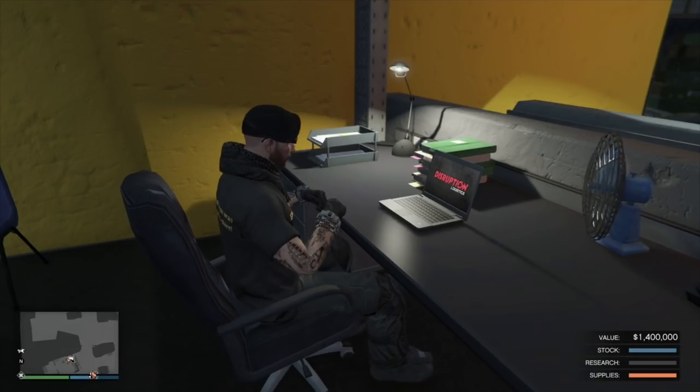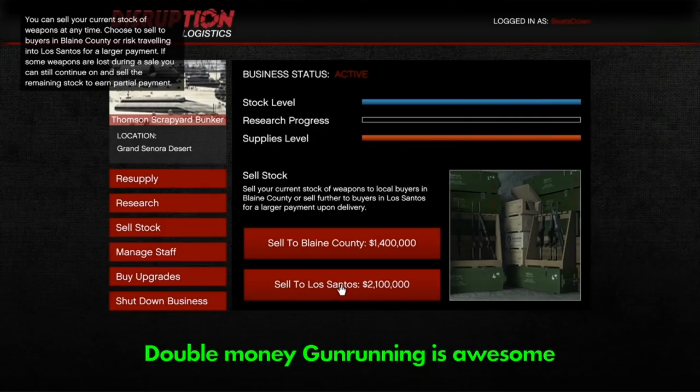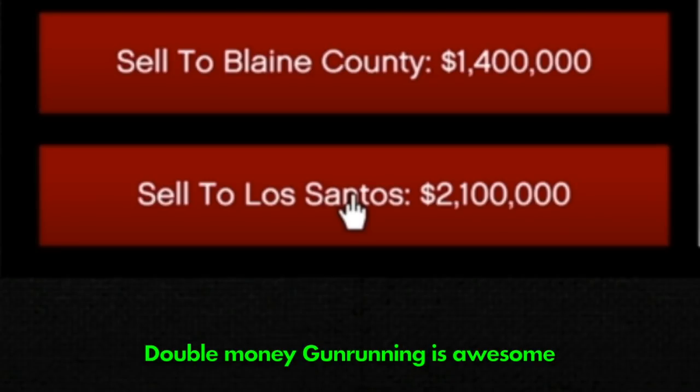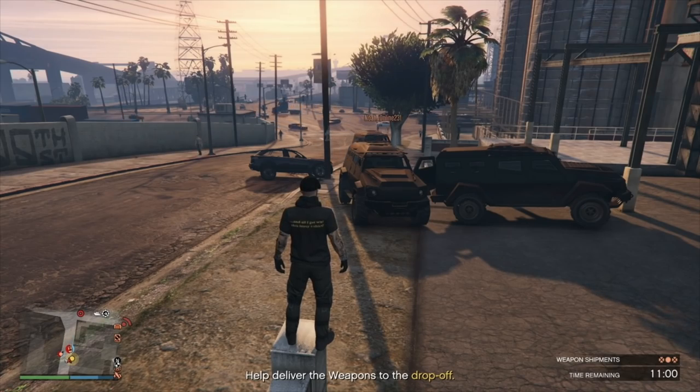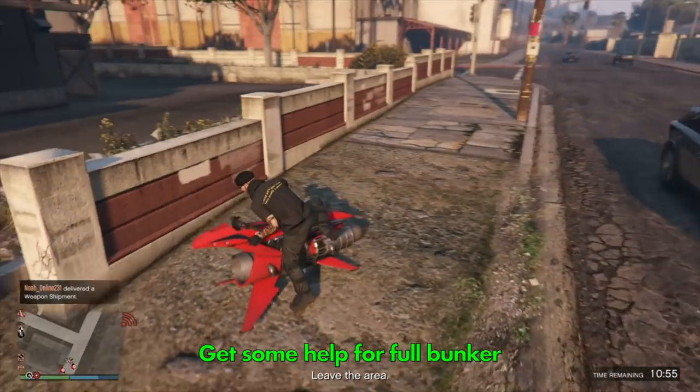To fill your bunker completely it will cost 375,000, but you'll sell it for over a million — or over two million during a double money week on bunkers. However, a full bunker will require at least two other helpers to complete the sale, depending on which selling mission you get.